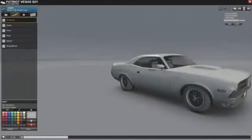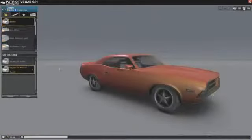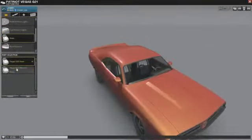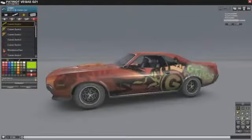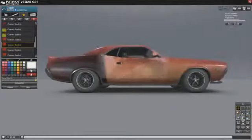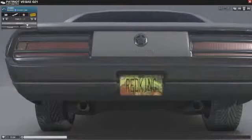The Garage gives you the ability to fine-tune your vehicle's look. You can customize components such as spoilers, headlights, and wheels. Add decals and symbols to the car surface, change the paint job, and even customize the license plate.